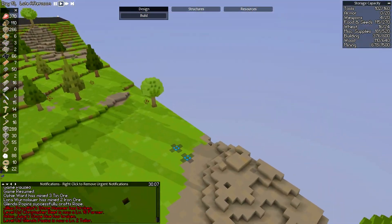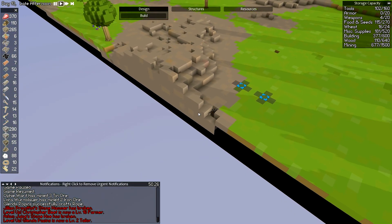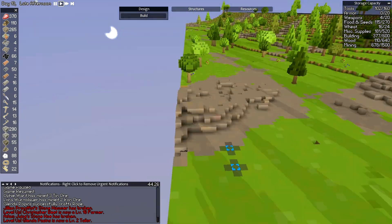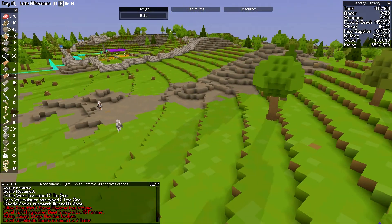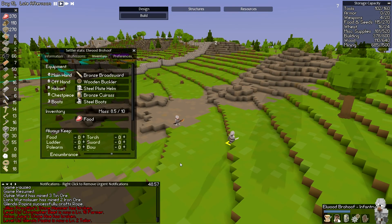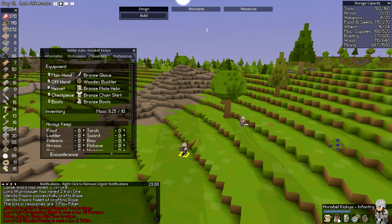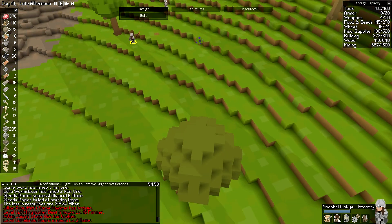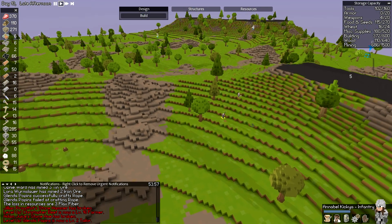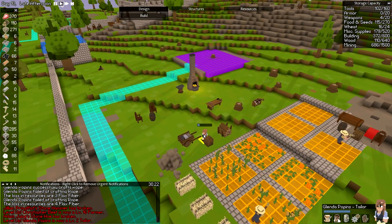There's that one lone spider — it might be the reason we're not getting any enemy spawns. Maybe it's some kind of glitch or something. We're gonna go take care of this with absolute brute force. We have our two warriors here — fully armored, wooden bucklers, bronze and steel. Bronze, wooden buckler, bronze, bronze, bronze. Look at these guys go! They are on the move to do some serious chopping.